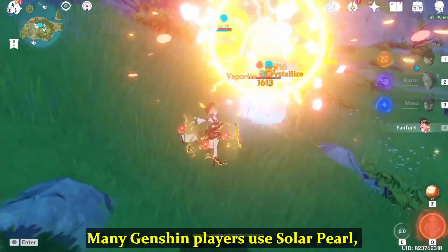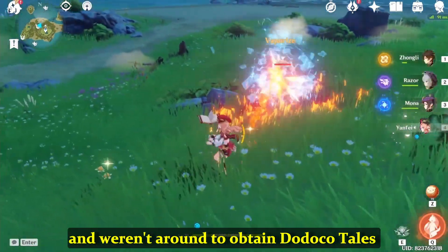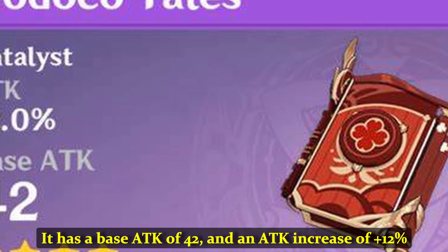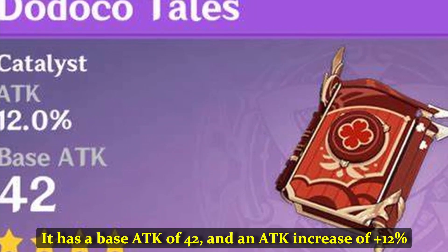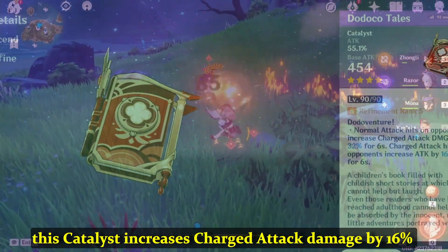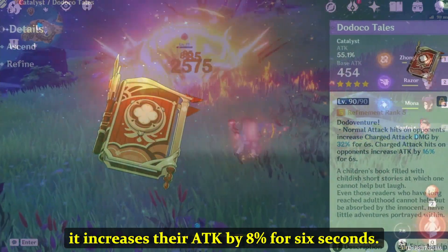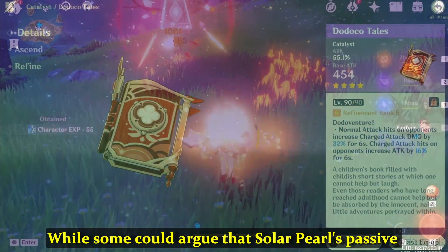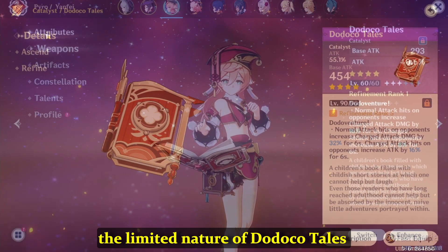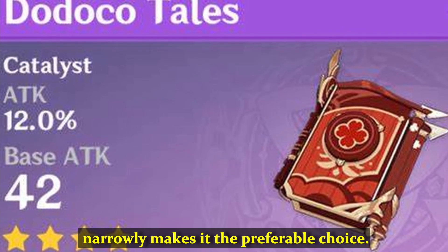At number 4, we have Dodoco Tales. Many Genshin players use Solar Pearl, but that's likely because they're beginners and weren't around to obtain Dodoco Tales during its limited event. It has a base attack of 42 and an attack increase of 12% as its secondary stat. When players land a normal attack, the catalyst increases charged attack damage by 16% for 6 seconds. Likewise, when players land charged attacks, it increases their damage by 8% for 6 seconds. The limited nature of Dodoco Tales and the compounding nature of its passive ability narrowly makes it a more preferable choice.